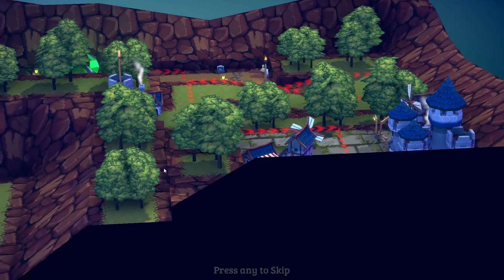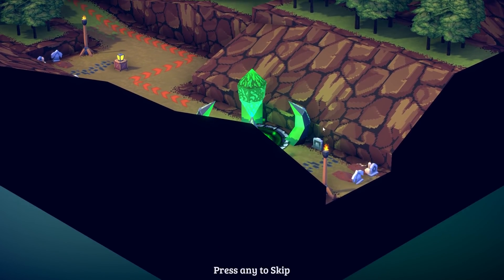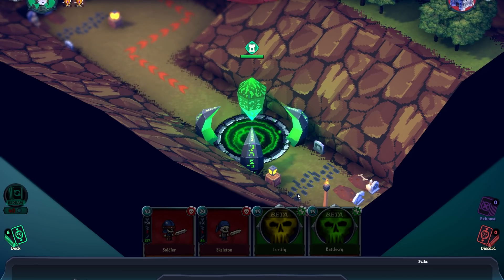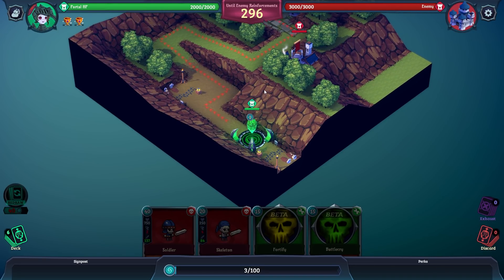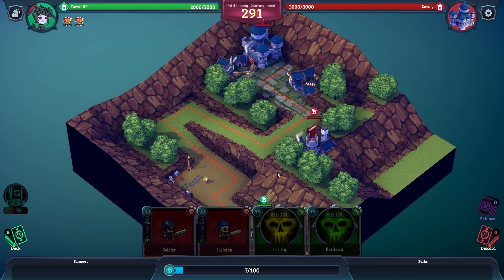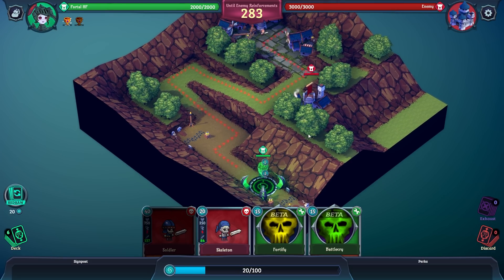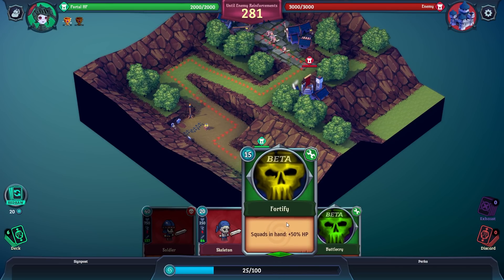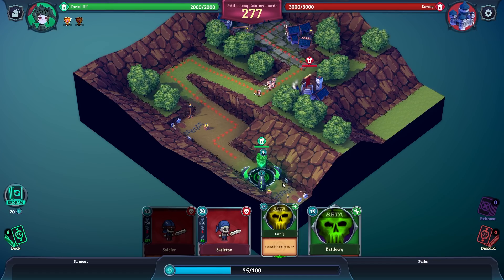Starting the first battle. You can rotate the screen but only in 90-degree positions. This is our attack path — it is a reverse tower defense. The enemy have the towers and will launch minions and creeps to try to destroy our crystal and repel our invaders. Squads in hand plus 50 HP — I'm going to pay 15 mana for that.